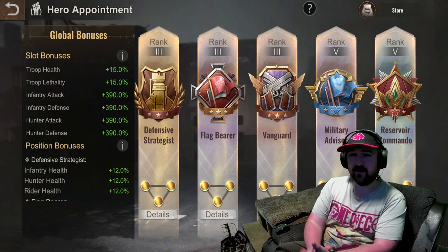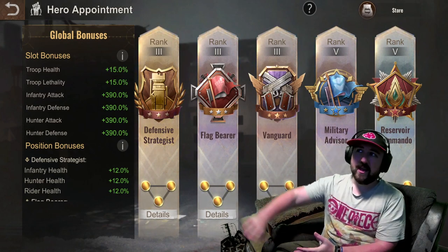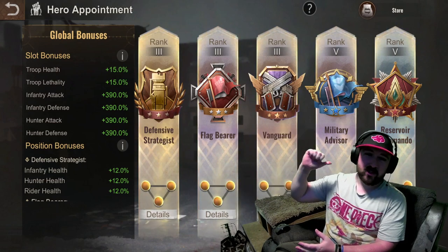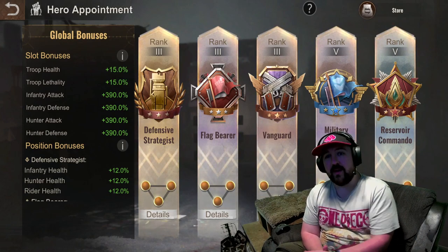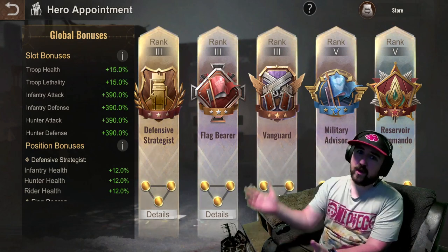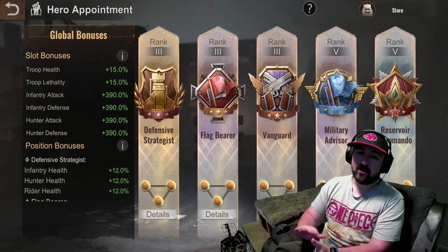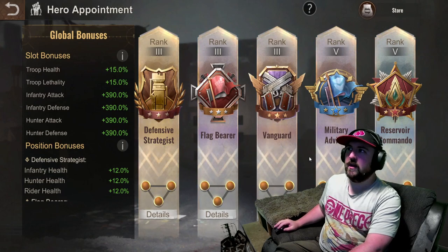Get all to 20, level it out, and then push that on the Vanguard side of things afterwards. Try and get that to 40 and try to level it out slightly — you can get all to 40, but I'd wait until you get all of these ones to 20 each because you're mainly doing this for the attack and defense. If you do have excess surface badges then you can throw them in on here, but it's not a massive thing.